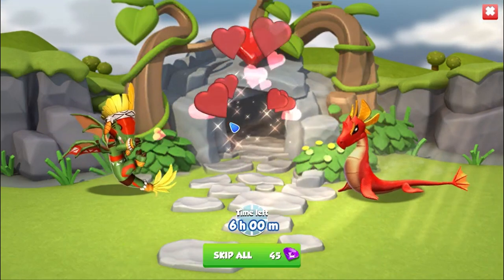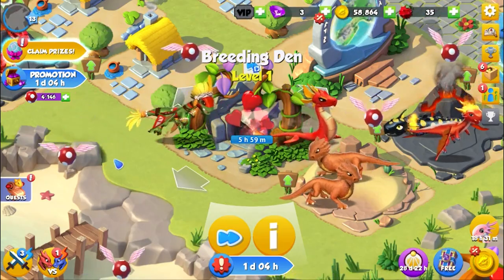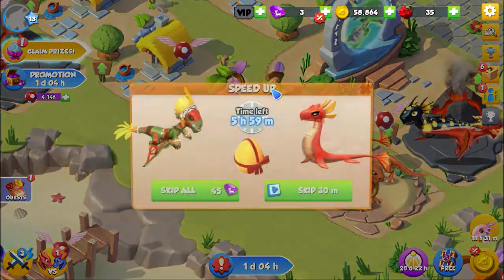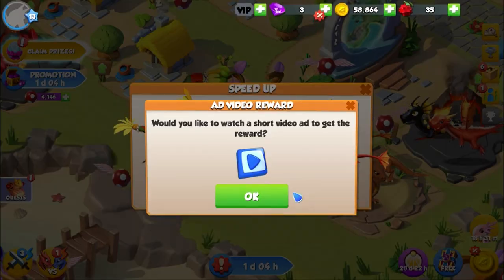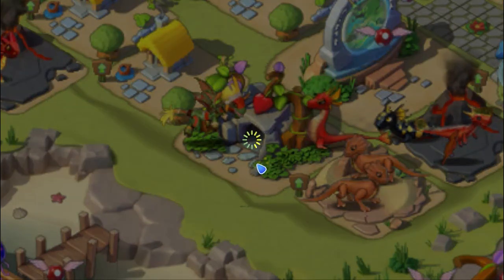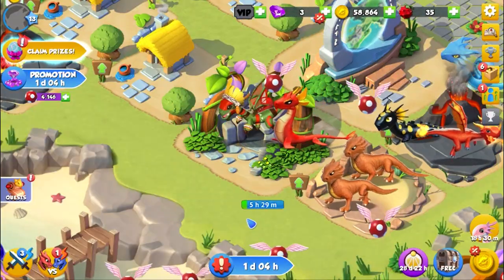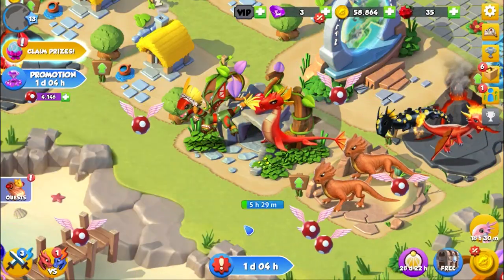Breeding in three, two, one, zero — no breeding. But when breeding I could battle. What a glitch in this game! And the breeding time has been sorted by 30 minutes — now it's five hours. Oh my god, what!